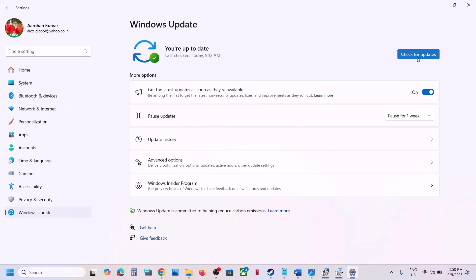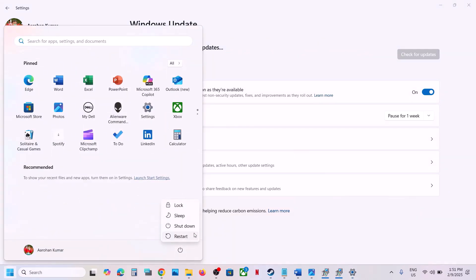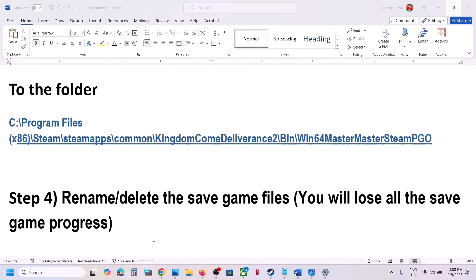The next step is to update your Windows 10 or Windows 11. Go to Windows Update or Update and Security, then click on Check for Updates. Once all the updates are installed, restart your computer, and after the system restart launch the game and check.